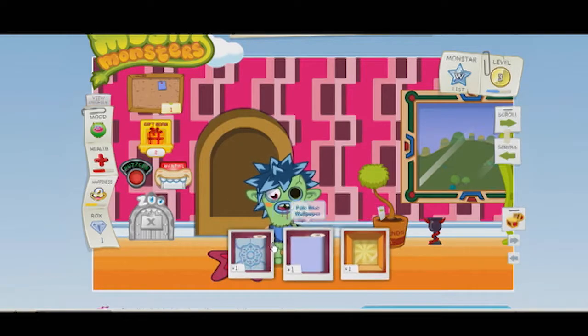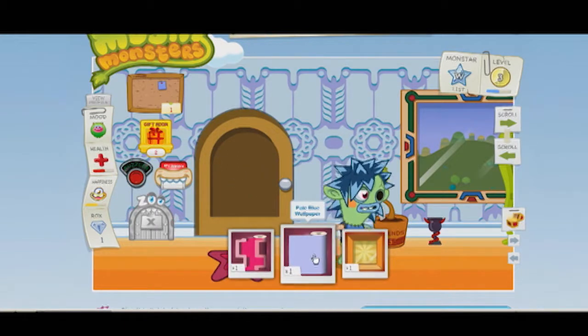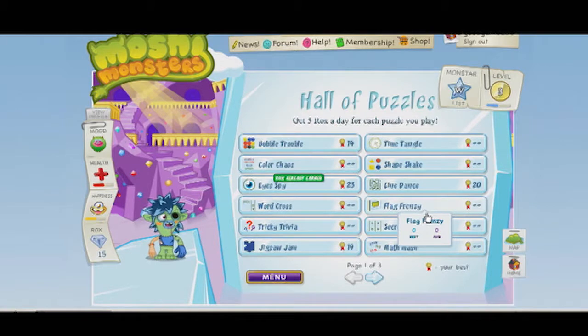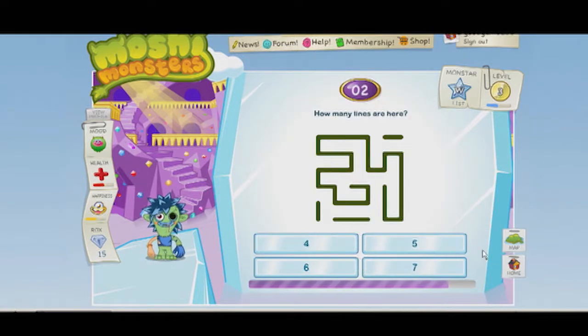The good news is that you can do a lot of customisation for free, although the items that you can buy are restricted by your monster's level. There are some pretty good puzzles in the Puzzle Palace, although many of them seem to rely on observation tests like how many lines are there or how many eyes are there. However, the Moshi Fun Park is where the real gaming action is — here you'll find a whole heap of awesome Flash games.